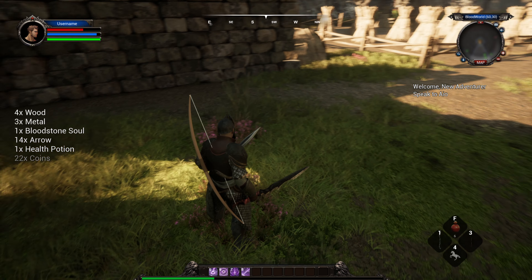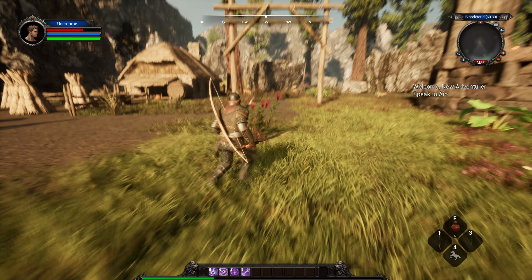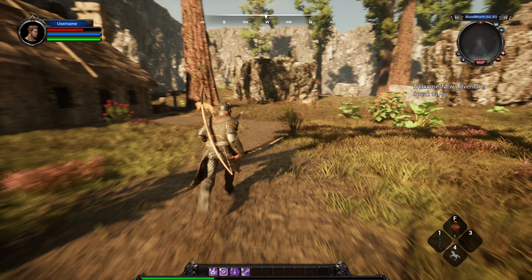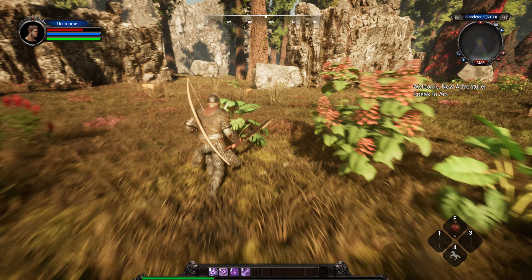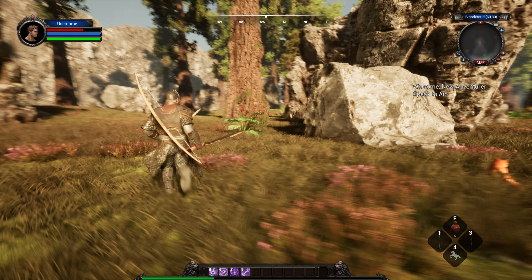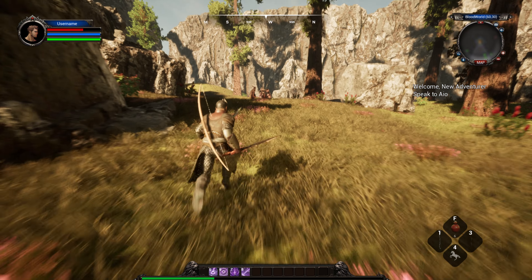Let's go pick up some drops. Today we've got some bloodstone souls, some coins, health potions. We'll adjust the drop percentage down — this is really just for testing. So let's go attack some of these guys over here real quick. This map is just a demo map for testing skills and texture efficiency; we're currently working on the main world.